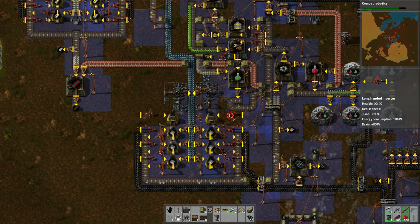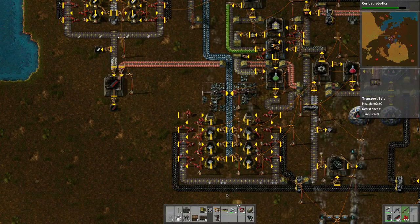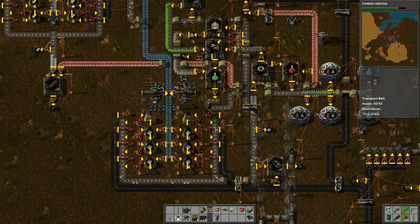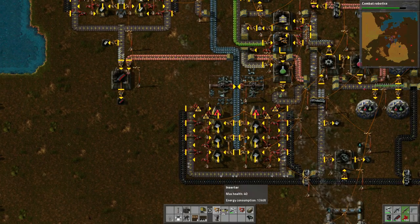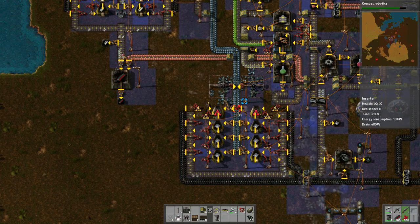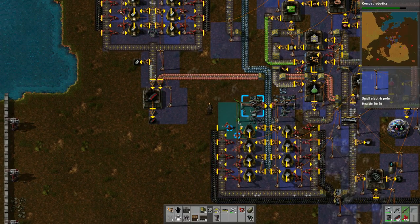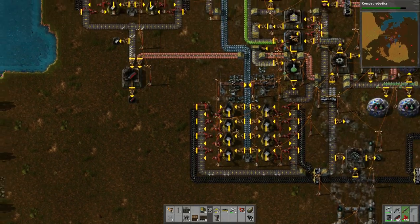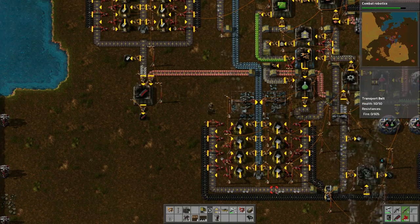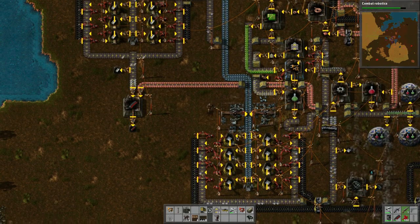Then we build those, build that. Then we build a couple inserters here, and then we just make sure everything's powered — right there and right there — which means we can pop our light right here. Perfect, so now we added an extra set, so more plates will be going down that way. Let's see what the pollution map looks like — okay it's not too bad. Well we're defended so that's not a big deal.